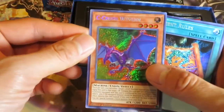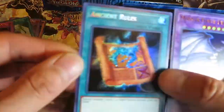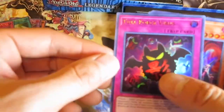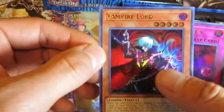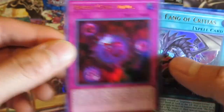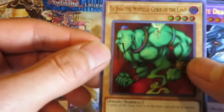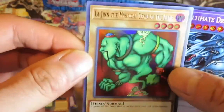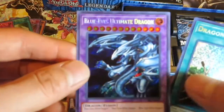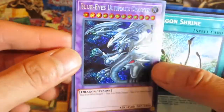Alright, first pack. We have Sea Crush Wyvern in Secret — sweet. Ancient Rules, not bad. Mirror Force Dragon, Full Force Virus, Vampire Lord, Crash Card Virus, The Fang of Critias, and Lajin Mystical Genie of the Lamp. Some new cards and old cards as well — really cool to see. And here we have Blue Eyes Ultimate Dragon in Secret — nice!